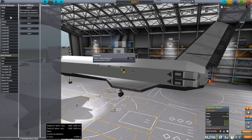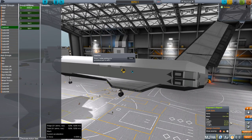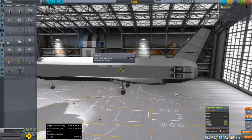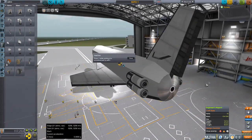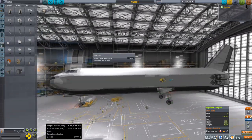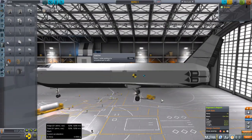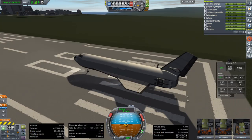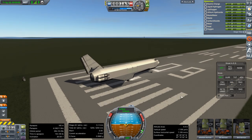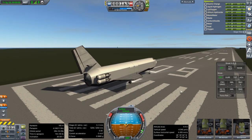Last thing is to make sure action group 1 is set to toggle the mode on the engines, and let's see if anything goes wrong in terms of configuration of the parts - is B9 Aerospace configured properly for Realism Overhaul? It seems to be, but let's find out. It definitely looks like it doesn't have much wing. Throttle is up. Atmospheric autopilot is probably what we want now.